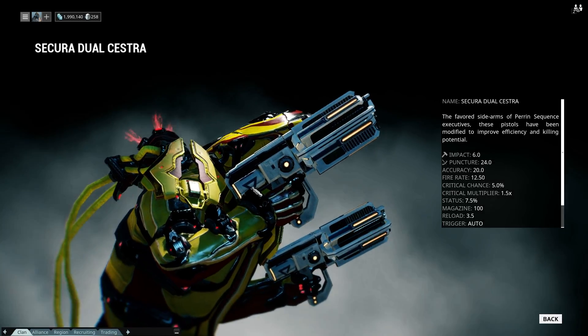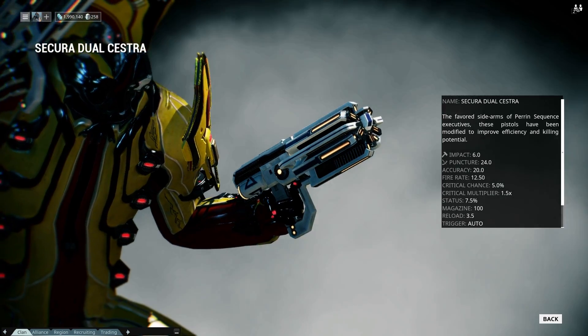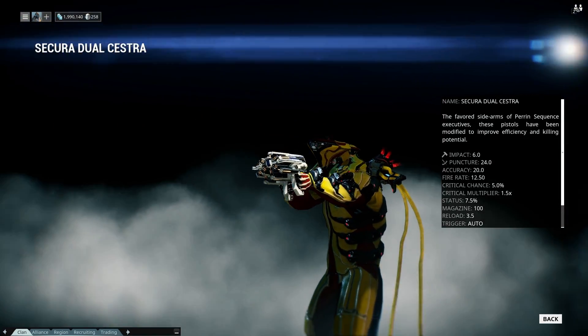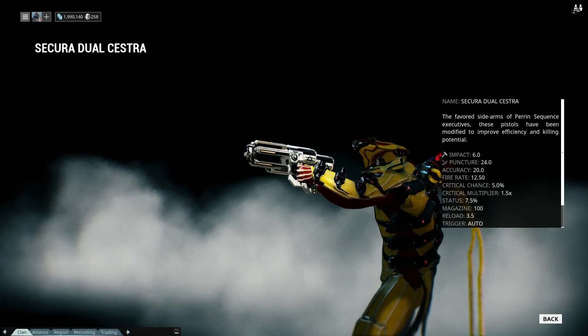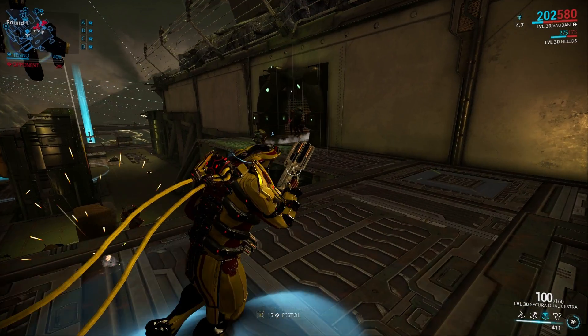This is the Wisekrakr weapon warfare. Today we're going to take a look at the Secura Dual Cestra. These guns are great — they fire so many bullitos in such little time. But first we need to know where to get them, and we get them at the syndicate called the Perrin Sequence. Before we go to the build, it's time for some facts.